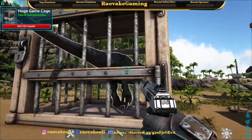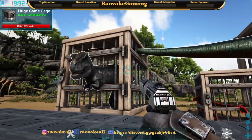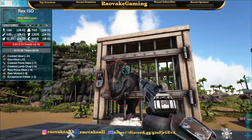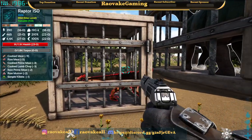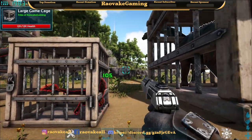As we saw earlier, the Rex only took 35 for the head. Now with the mod enabled, Boom Headshot makes the Rex take 105. Since the Raptor already had a headshot bonus, it doesn't affect it — it's still 105.